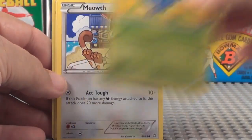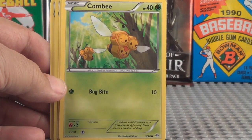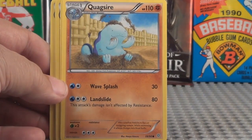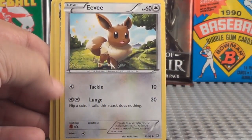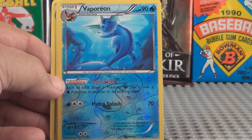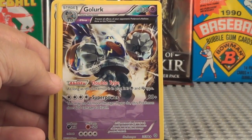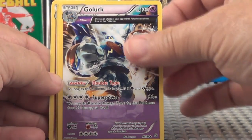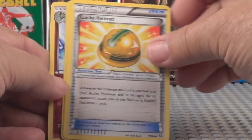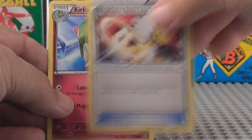Oddish, Meowth. Combee. Quagsire. Eevee. Vaporeon, a rare card. Golruk, a rare card. Lucky Helmet. Ampharos Spirit Link. Kirlia.